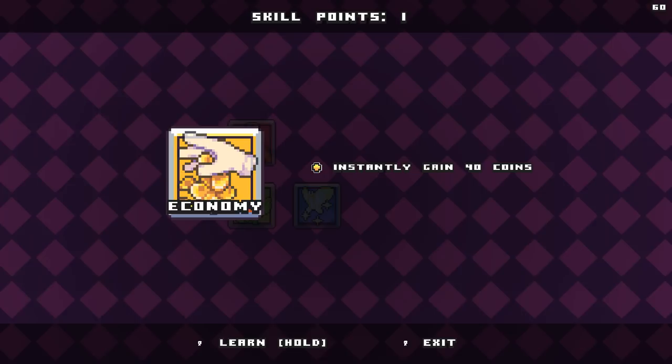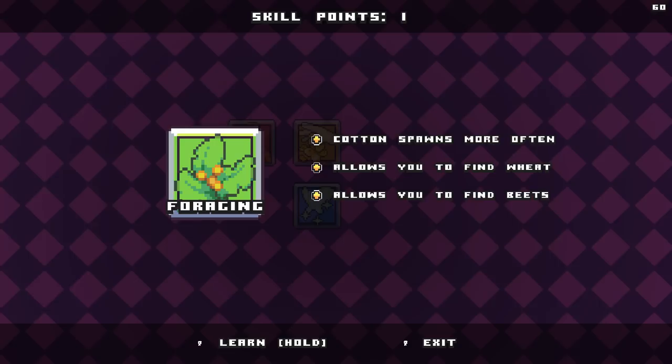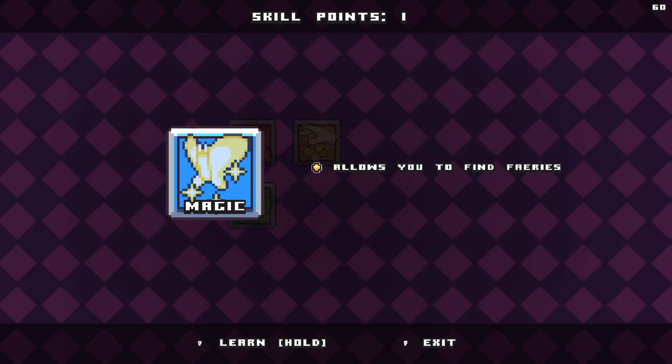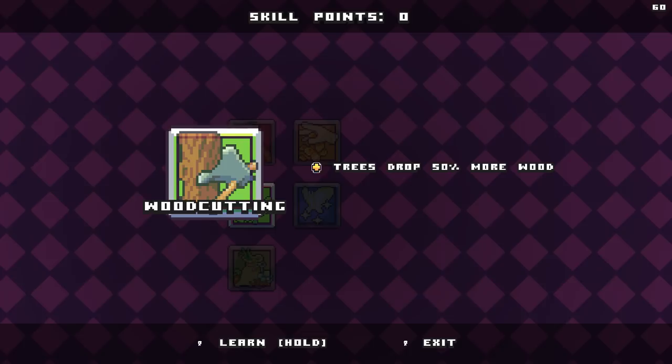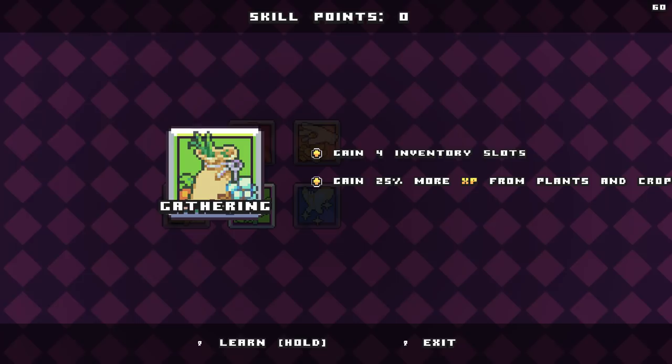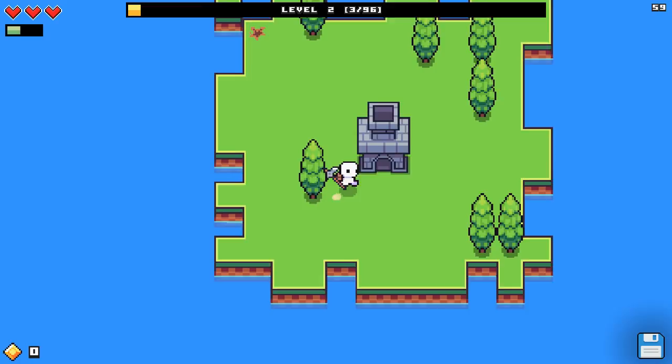Foraging — cotton spawns more often, allows you to find wheat, allows you to find beets. If hunger's gonna be a big deal, foraging will be good. And then finally we have magic — allows you to find fairies. Don't know what fairies do, so I don't know if that's good or not. I think we should go with foraging just to play safe. That way we can get some extra food, and then next level we should probably get some extra money. Trees drop 50% more wood. Gain four inventory slots — whoa. Gain 25% more experience from plants and crops. That sounds really good. More experience seems to be pretty key, so if I could get plus 25% experience for knocking down trees, that sounds like a pretty good setup.